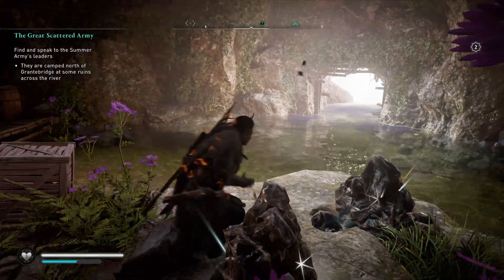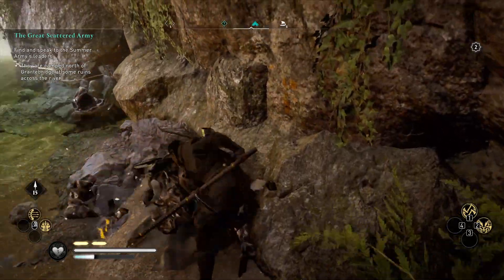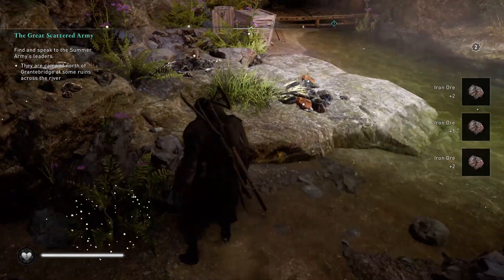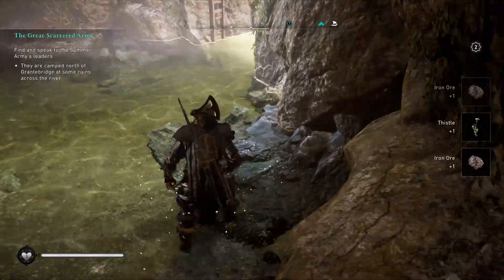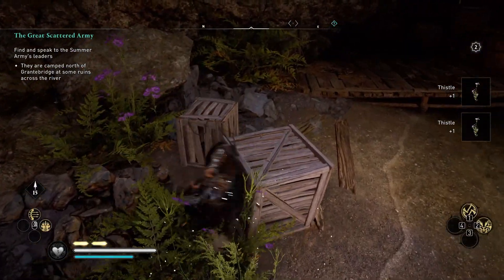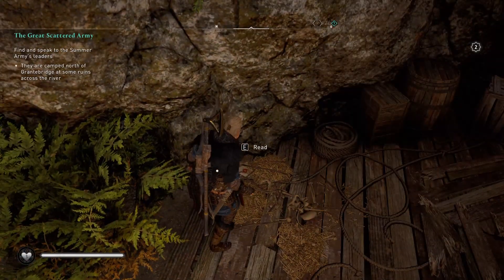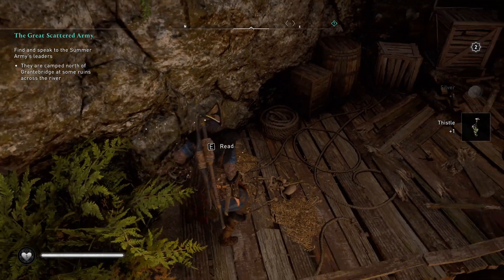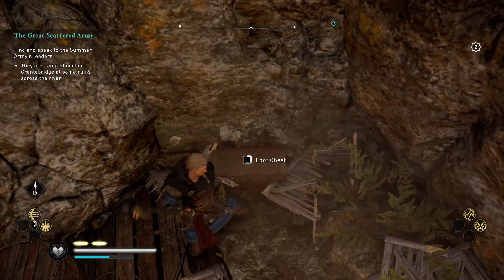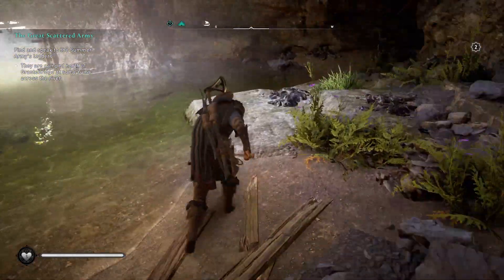We're in water — how are we burning? What are the flowers for? They seem to... they're not rations, we're not healing from them. There's a note. Snitch. There's a chest. Some leather, fabric, and iron ore — all very much appreciated.